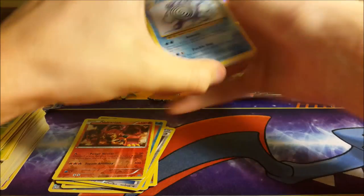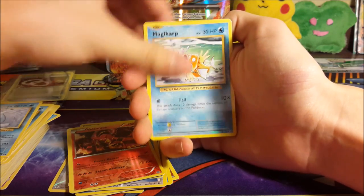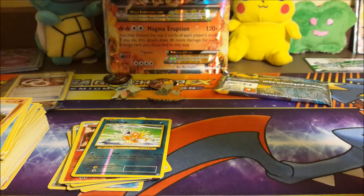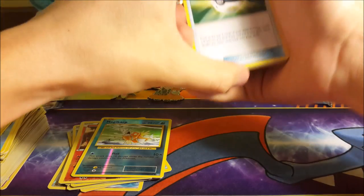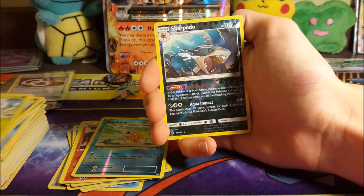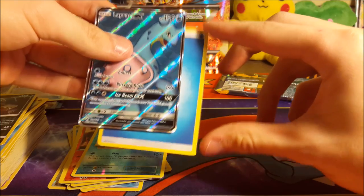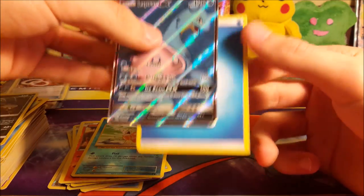We got Poliwhirl, Revive — can't even get a secret uncommon out of the Evolutions packs. We got a reverse Magikarp and a Dugtrio. Hopefully that changes when we open the horde, because the horde update is coming very soon. I keep telling you guys and I promise it's coming — I'm just getting over being sick and I want the horde update to be a pretty long video going over everything.